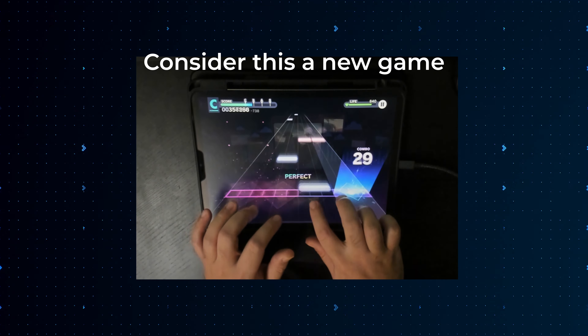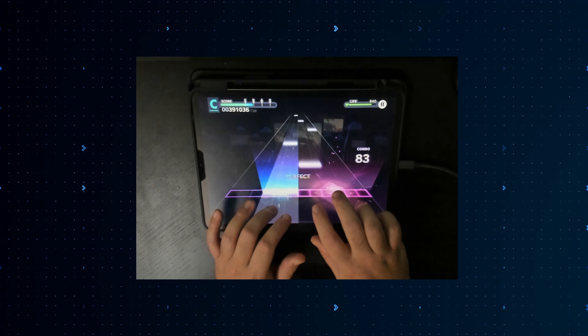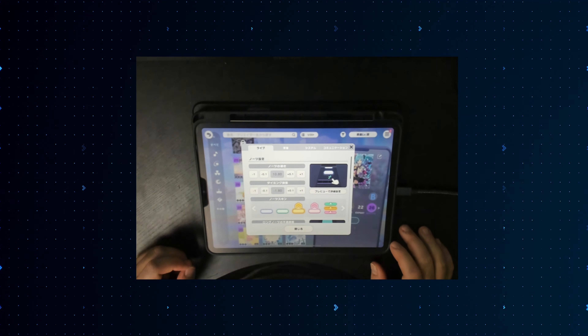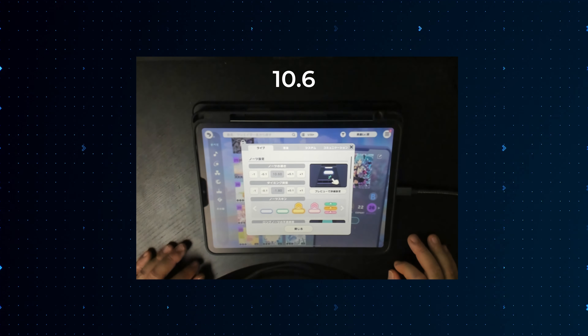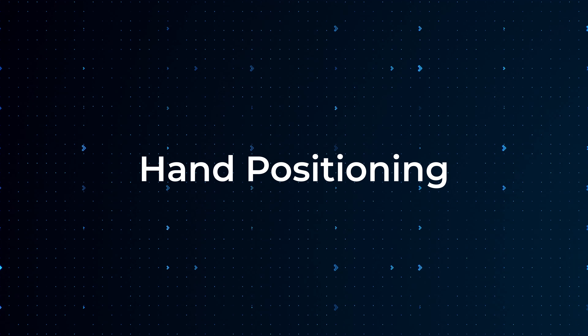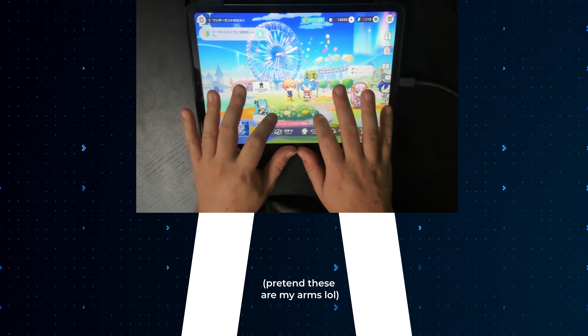Let's get into tips for playing append. If you have no experience playing 4-key and it's your first time playing append charts, it's good to get in the mindset that this is a new game. Just like starting any new rhythm game, the first thing you want to do is adjust your note speed. I personally like to read append charts a bit slower — I usually play at 10.8, but for append I drop it down to 10.6 or even 10.5 if I'm struggling to learn a certain section.